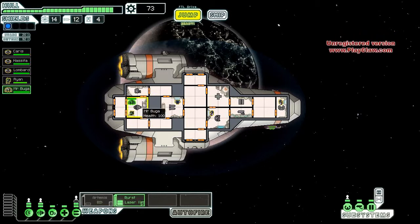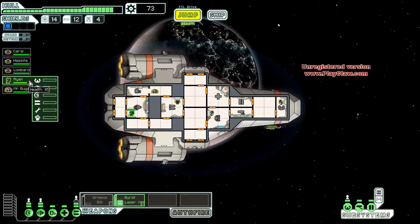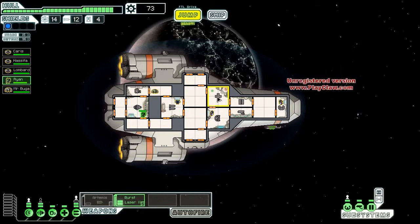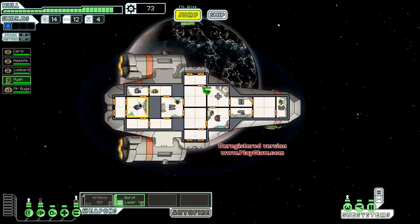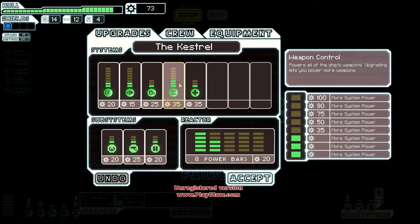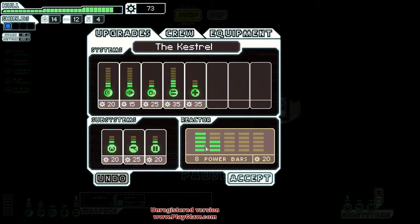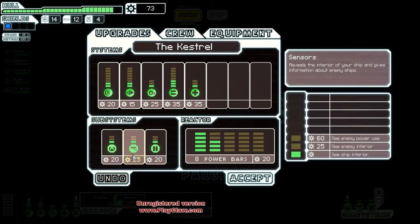I'm gonna keep him over here, and Ryan, go get healed — we don't want you hurt. Go on Ryan. Is he healed yet? Okay he's good, now go back there. Let me go to ship. Powers all the ship's weapons — upgrade, eight power bars.